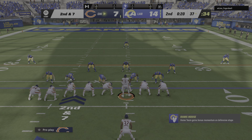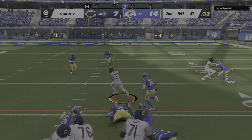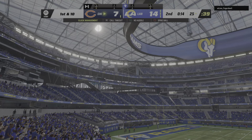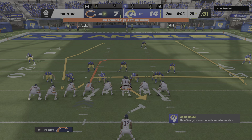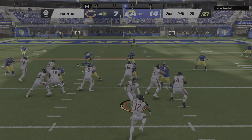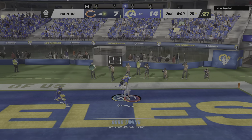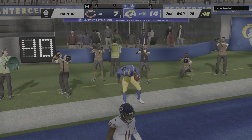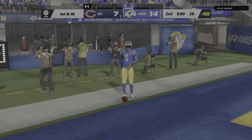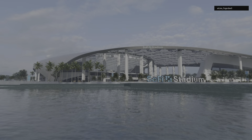This is second and seven from the 37. Going up the gut — Montgomery — and maybe a little over-pursuit there as he's able to take this down to the 25-yard line. The final shot before the break — Fields — and it'll be intercepted, picked off by Jalen Ramsey. Nothing comes of this last-ditch attempt at points as time will run out on the first half.